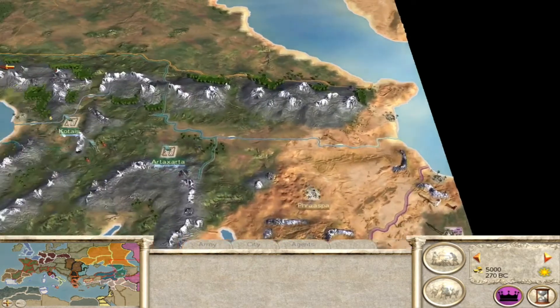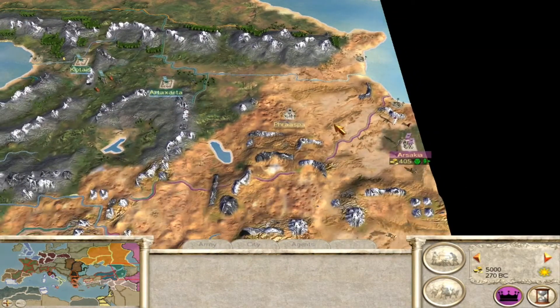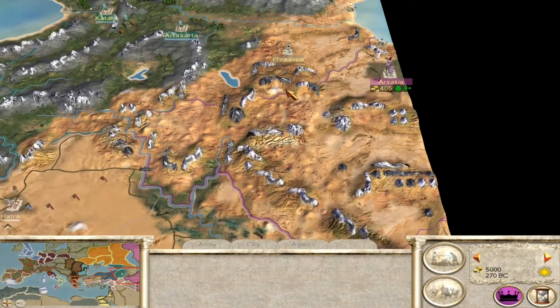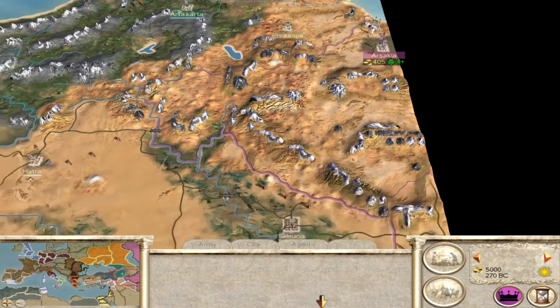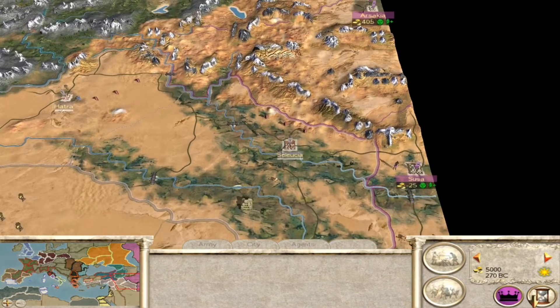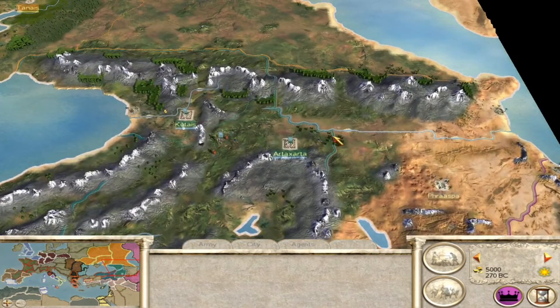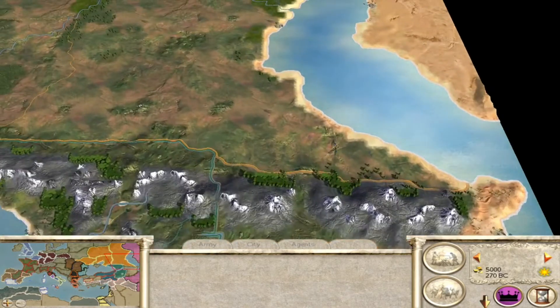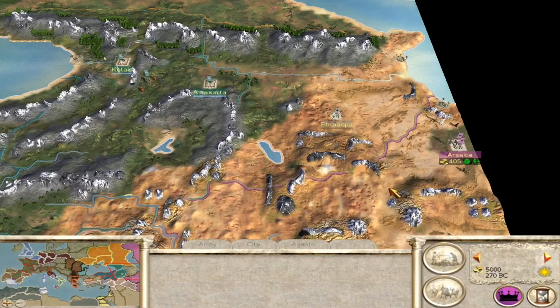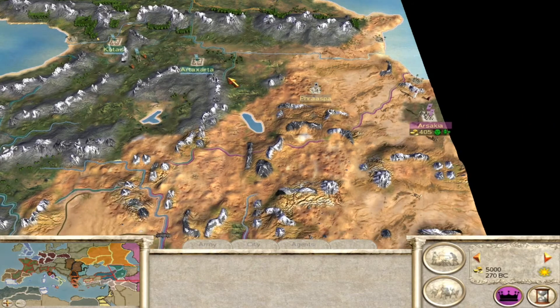They have access to a baby settlement in Fraspa, which is good — some factions do not have access to a baby settlement. They can't get it on turn one, but they can get it on turn two, so that's definitely one of the ways to go in the beginning. They will be bordering three factions early on: the Seleucids, the Armenians, and the Scythians. As soon as you get Fraspa, you're going to have a big border with the Armenians and have to worry about them.